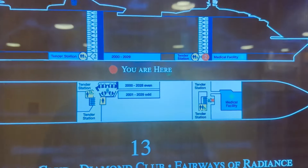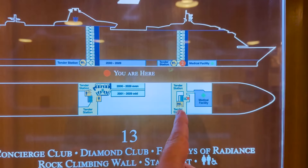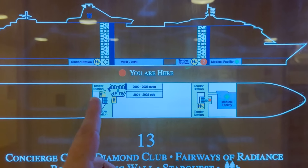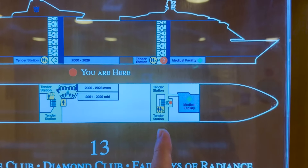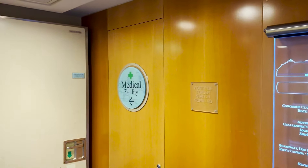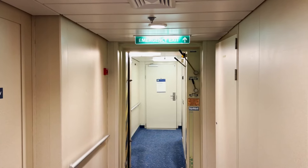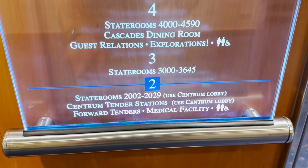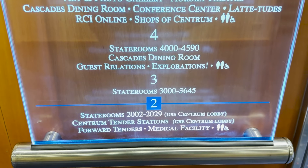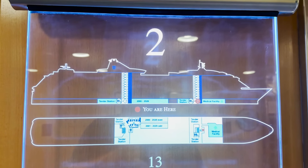We begin on deck two — there are no public areas on deck one on this vessel. Looking at the map, we have two sets of elevators: the forward elevators and the centrum elevators, which we'll cover shortly. Off the centrum elevators is a tender station, also accessible from the forward elevators, with staterooms in between. Off the forward elevators, you'll find the entrance to the medical facility on the port side. The signs here are very helpful, telling you which elevator lobby to use for each point of interest on each deck.